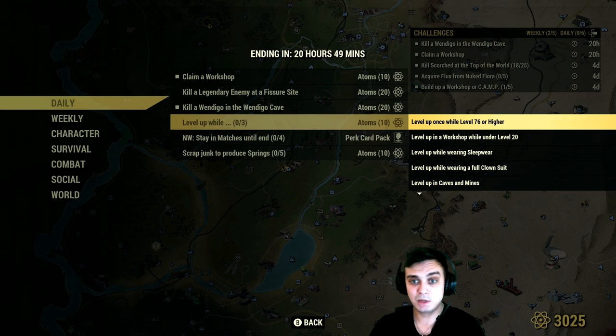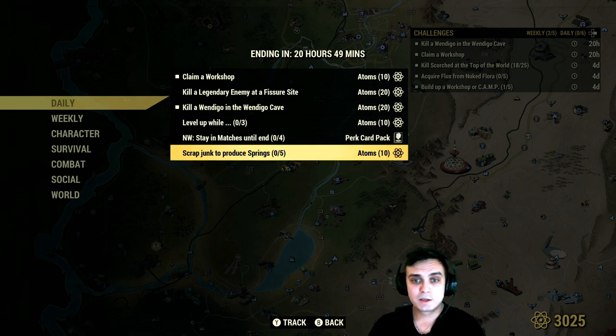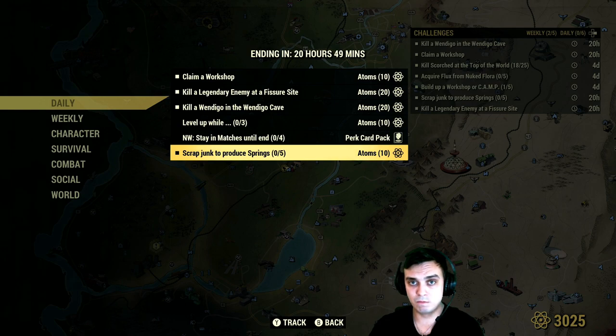Complete any three of those at the same time as you level up and you get an additional ten atoms on top. Stay in matches until the end four times and you get yourself a reward. Scrub junk to produce springs and you'll get some additional ten atoms. So actually the challenges are looking pretty nice — I think I'll be able to do them all. For the springs, if you have them, go to the tinker workbench and scrap them — done. Any workshop works.